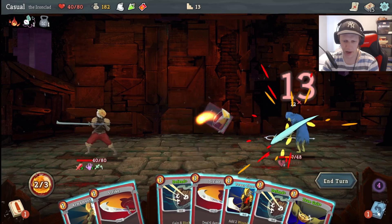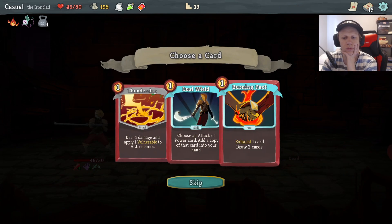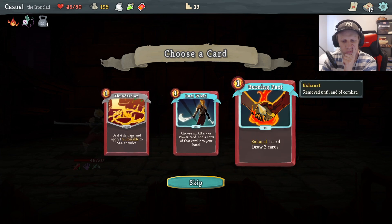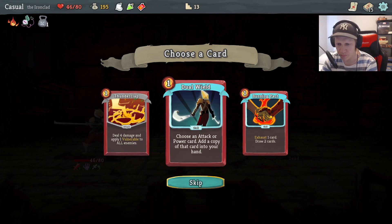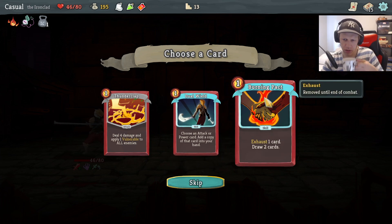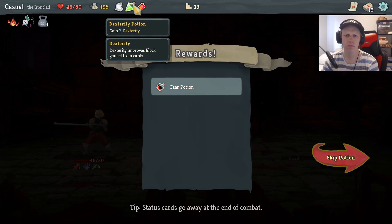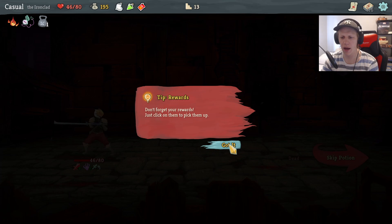13? I think we're killing him here. Oh! I got a Thunder Clap! Choose an attack or power — add a copy of that. I'll try Burning Pact. Apply three vulnerable — it's pretty good.